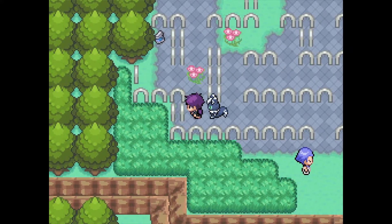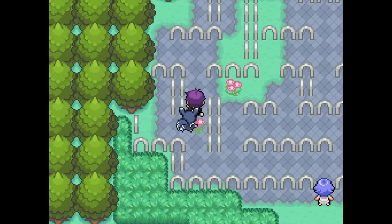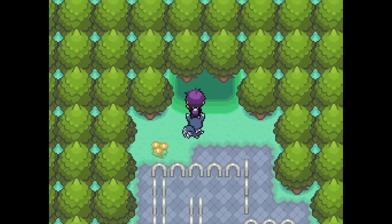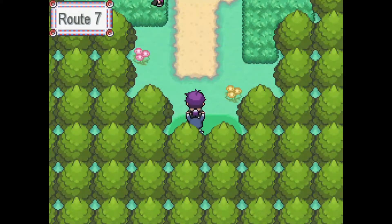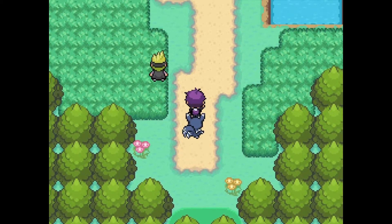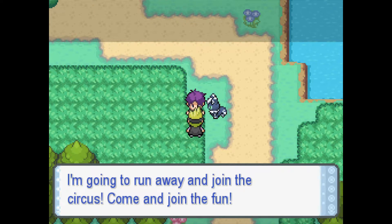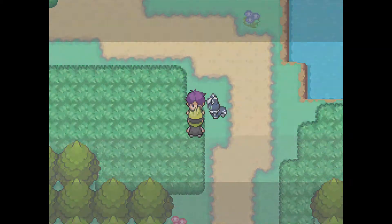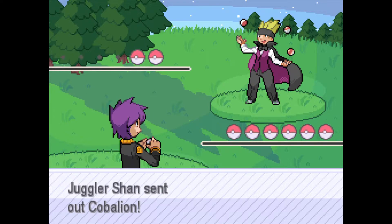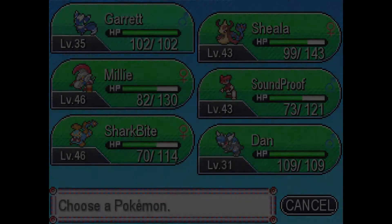Found an Ether. Trying to get through this route — looks like Route 7. Running away to join the circus. Juggler Sean wants to battle and sends out Cobalion. Why are there so many legendaries? We don't even have anything for Cobalion.